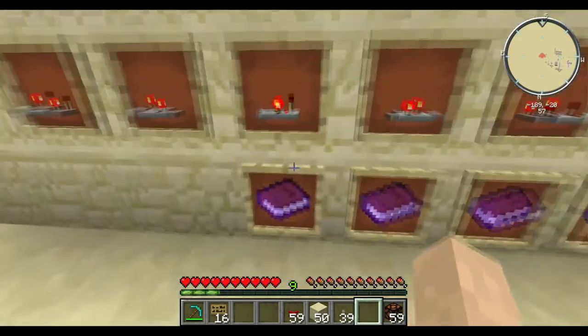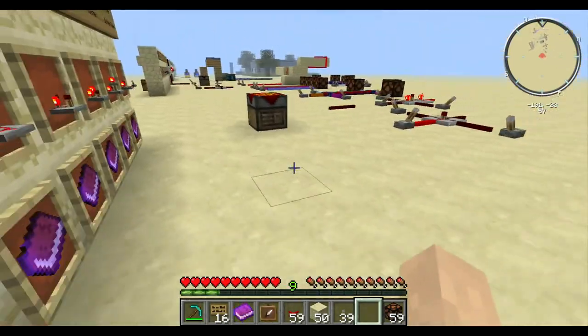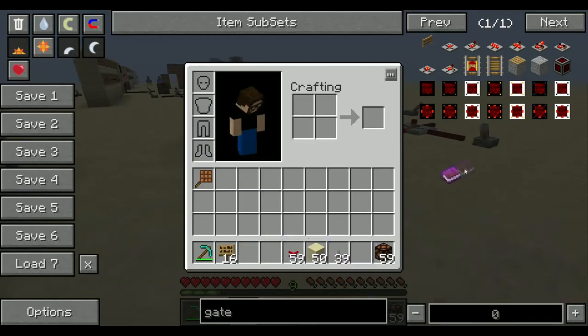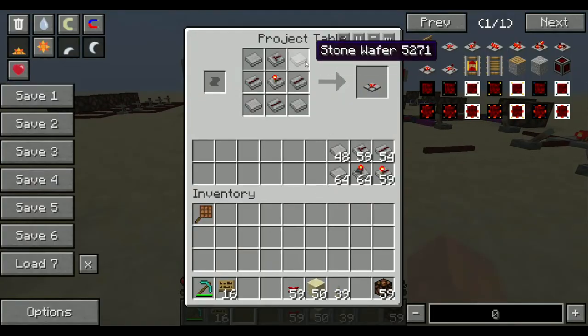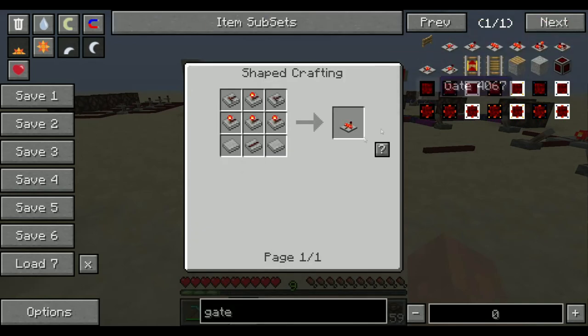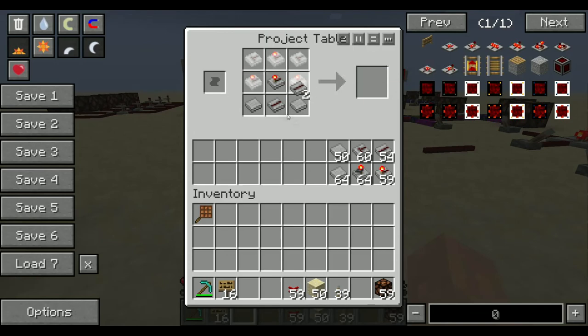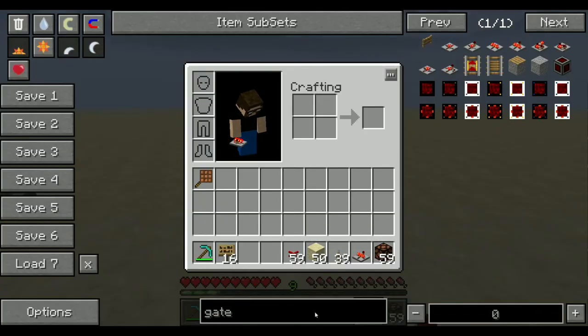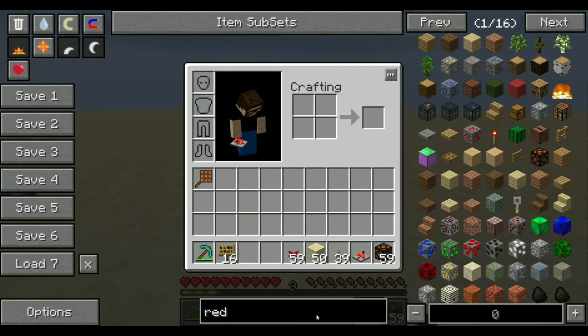Now we have an AND gate. Four sticks, five stone, nine redstone dust. If you've ever played with any kind of redstone at all, then you're probably getting really giddy with these new gates. Because I'm going to build an AND gate using regular vanilla redstone too. Let's say if we had vanilla redstone — we're also going to need some of that.